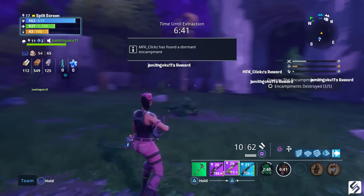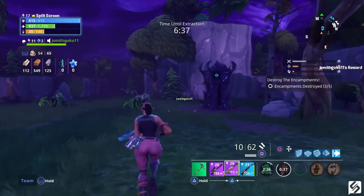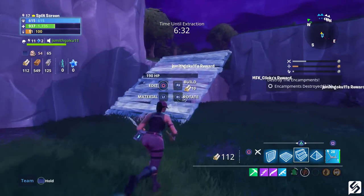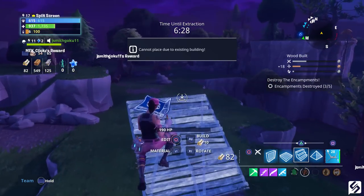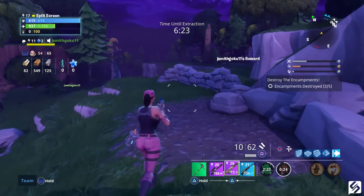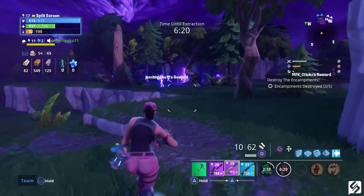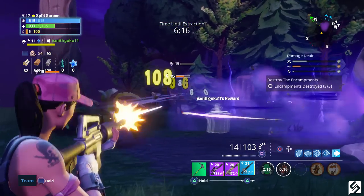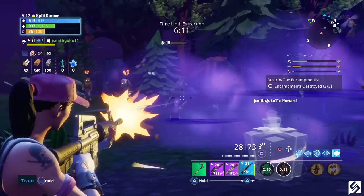You should be able to pinpoint exactly where survivors are. This has helped me countless times — I heard survivors who weren't on my map, listened to where the sound was coming from, and was able to locate them. Some survivors are in hidden rooms underneath the floors of houses, and you can use sound to find them. Treasure chests also make a very distinct sound as you get close, and if it's a mimic, you'll hear it growl as you start to open it.